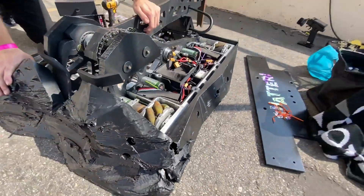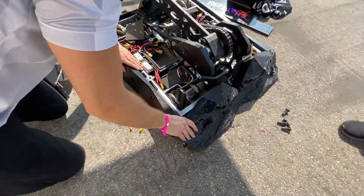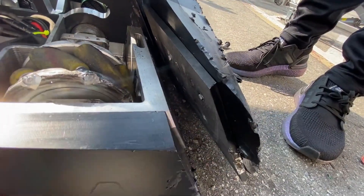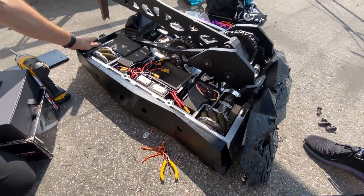Looks like we're going to need to switch out to a new side piece here. We got some shear pulse on this side, so our titanium wedge behind the UHMW is completely pulled off. Billet still in one piece, unscathed.